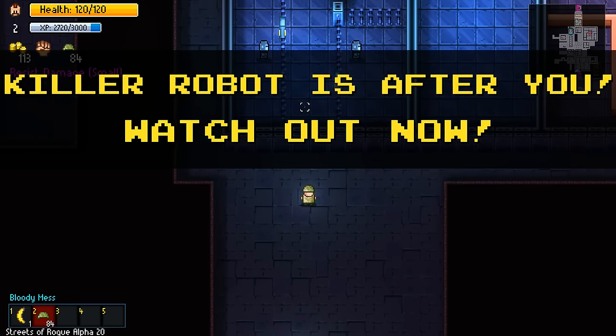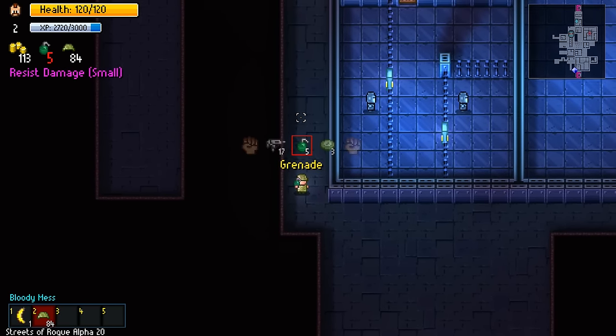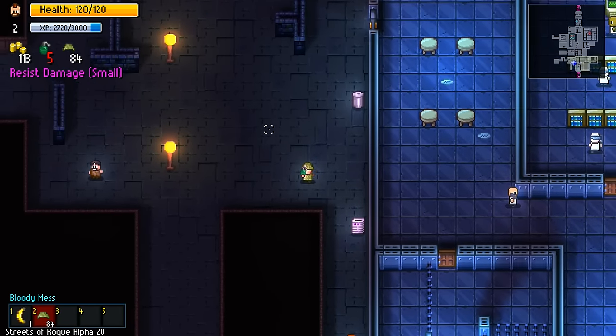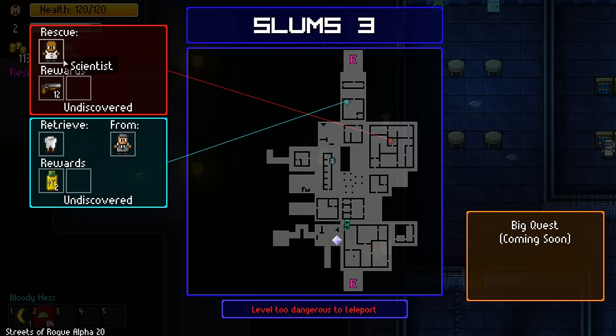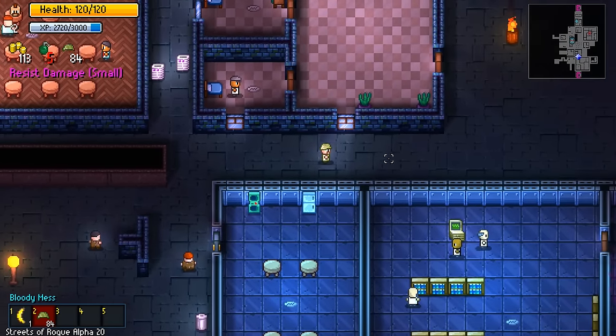Wait, what? Killer robot is after you - that doesn't sound very nice. Also, we only got 17 ammunition left. It's okay, I got the grenade - that should deal with the killer robot. What are the objectives? Rescue a scientist, we'll get a shotgun - yes, we could use a weapon. So let's go for the scientist, shall we? Get the shotgun.